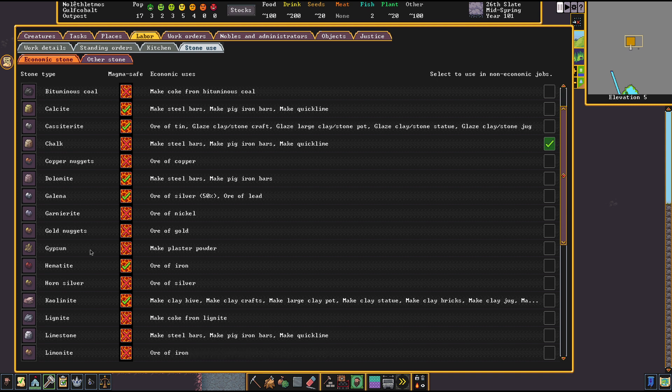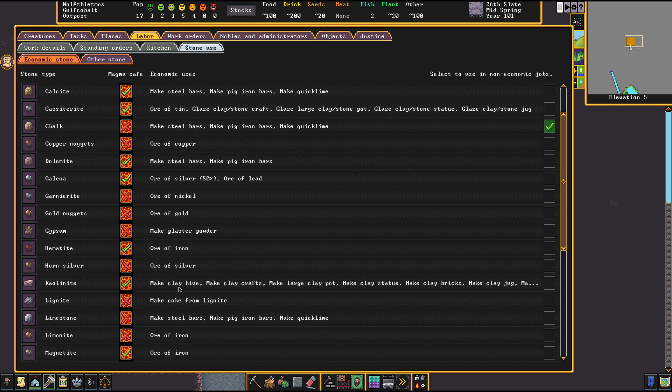Beyond that, there's only kaolinite left to mention — you should always refine that stuff. It makes porcelain, which is extremely valuable, and using kaolinite as-is is practically a downgrade in every regard, because you literally only get a specific stone color out of it in exchange for skipping the most valuable type of clay product.